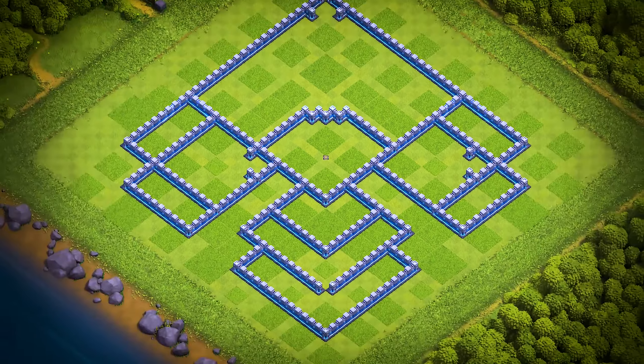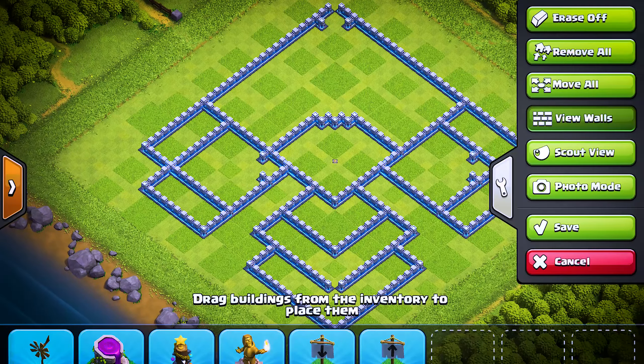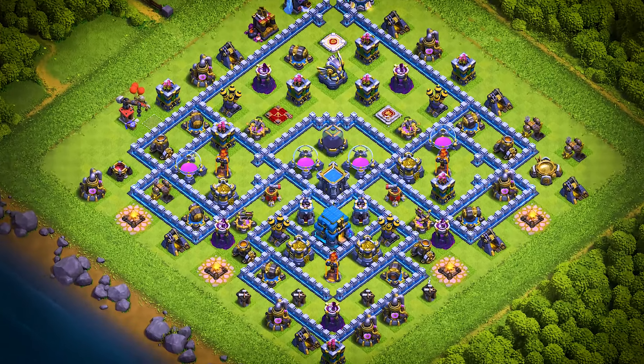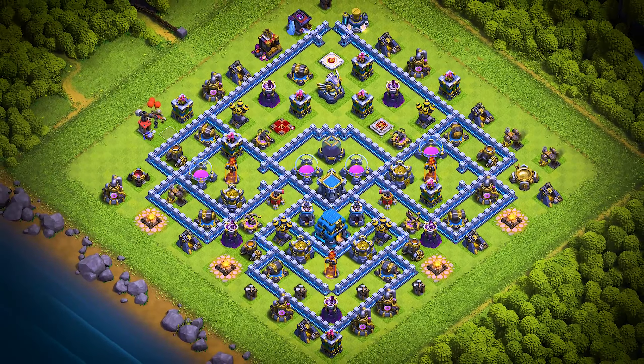TH-12 base number 17: this Town Hall 12 base design is an anti two-star trophy pushing, war, and farming base. For clan castle troops, use one electro titan, one headhunter, and two archers.